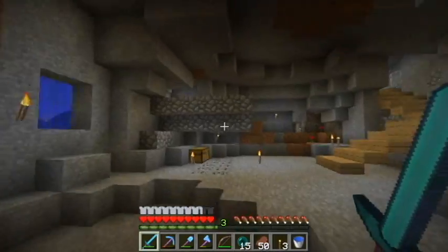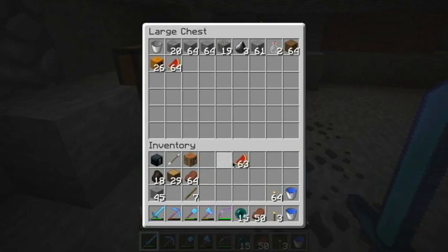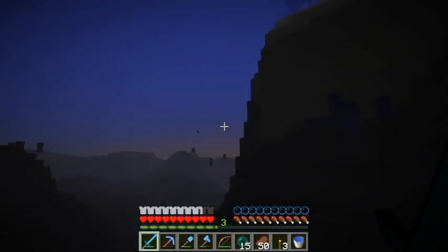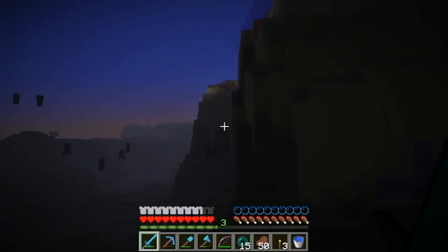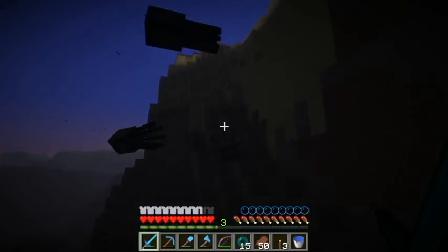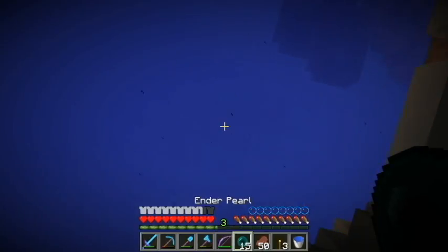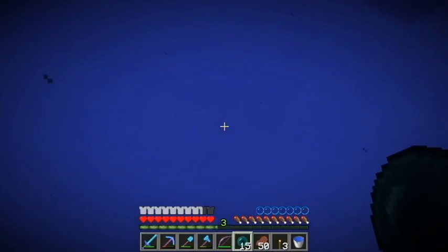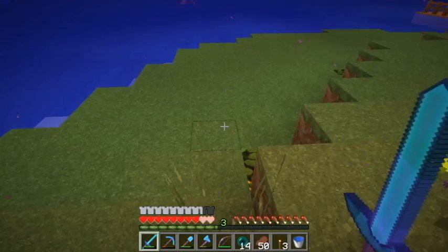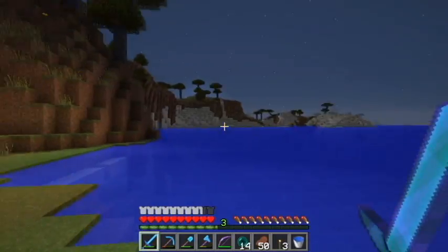The reason I have a button there is because I have my man cave just over there, and I figured I would be using this passage a lot, so I just decided to put a button here. A pumpkin already grew. And down here is my man cave — this is my water entrance.